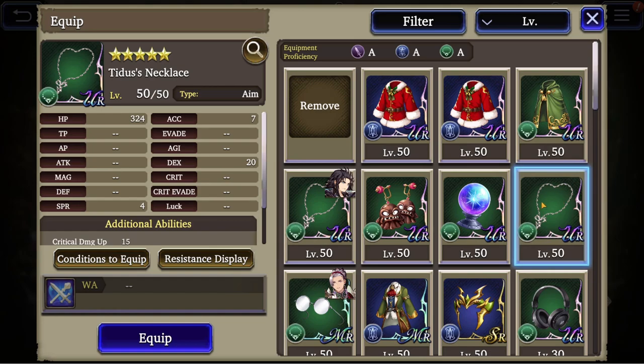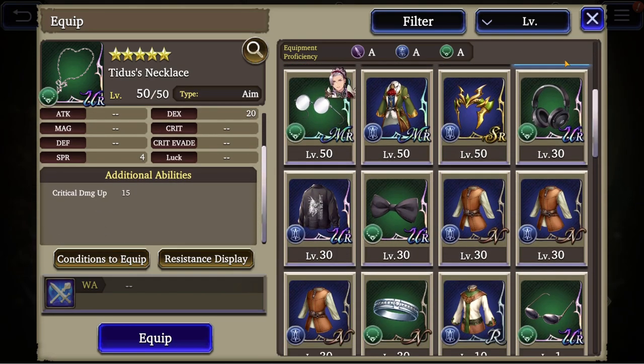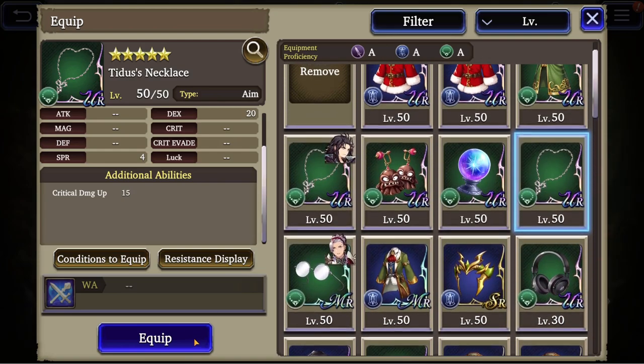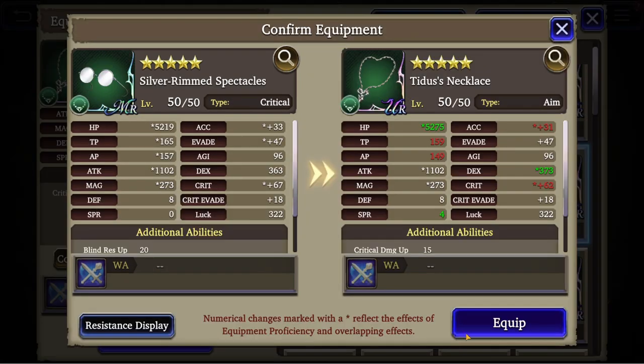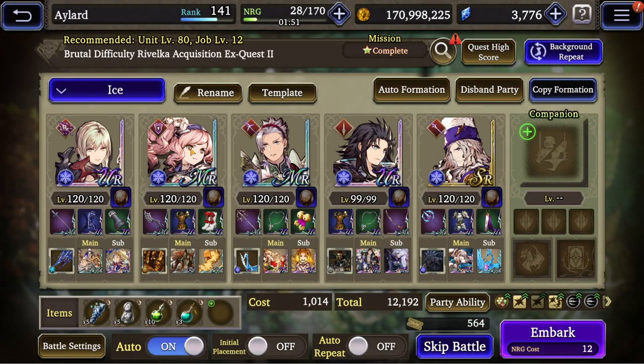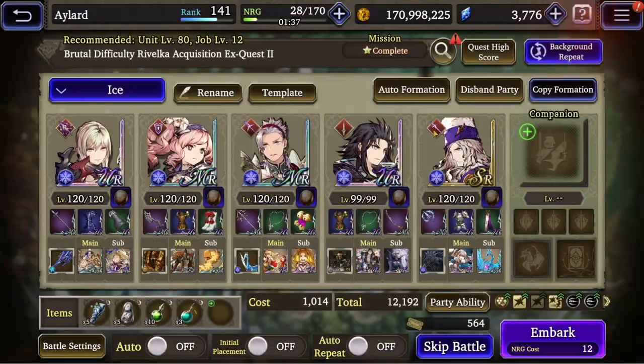I want to have him deal damage. I think critical damage up would be great. We have a tank, I'm not too worried about taking damage as I have Nasha with me. I gave him the vision card with missile attack because of the subjob, but also because of the 162 attack buff he gets.